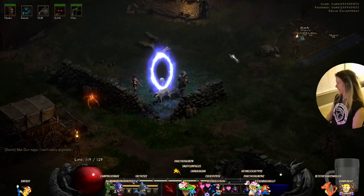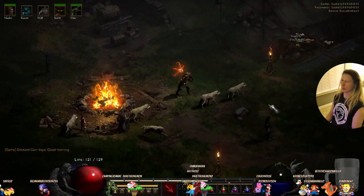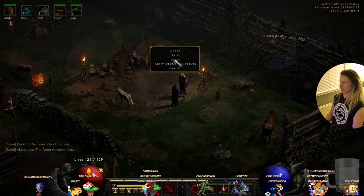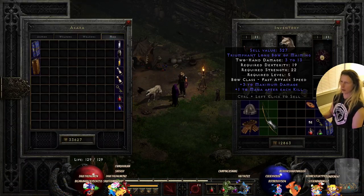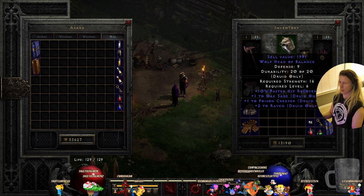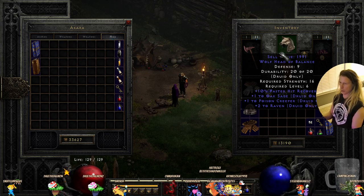Definitely some stuff kids should not see. Good — now you've got me interested! And is there blood and guts? It's more like a comedy. My wolf head is really good. I get Oak Sage, Poison Creeper, and Raven — that's exactly what we use. Hard to find something better than that.